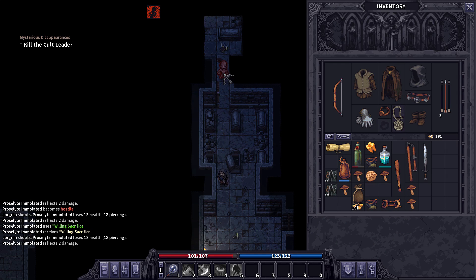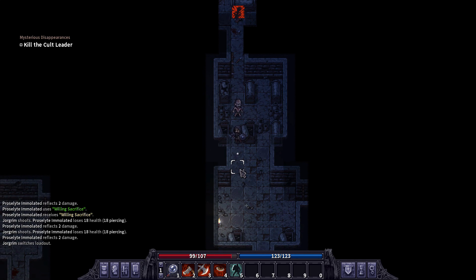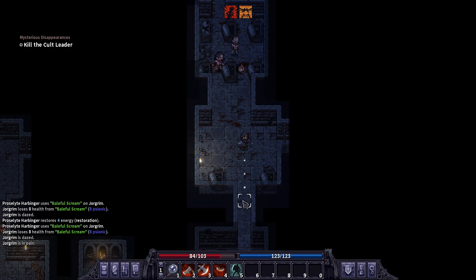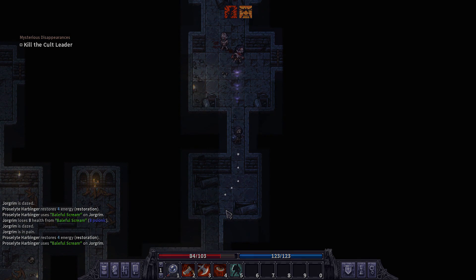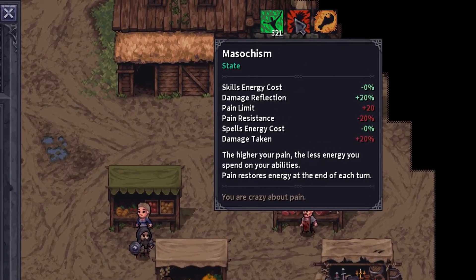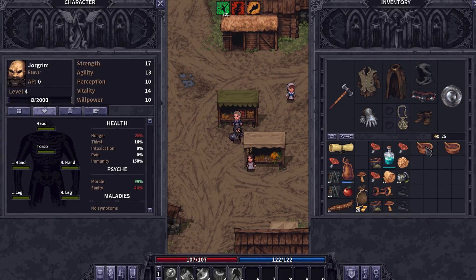I also recommend using a bow or any ranged weapon or spell when you begin a fight and then switching into melee mode — that way you're doing maximum possible damage before you actually encounter an enemy. Last but not least, don't feel bad if you need to run. That's going to restore your energy and some of your health and you can just get out of there. When you get back to town, make sure you check on your sanity.